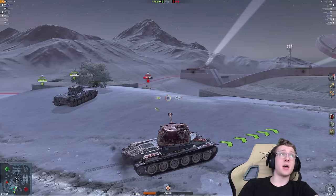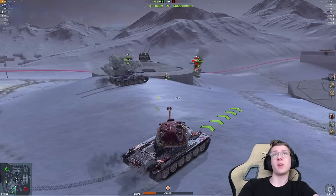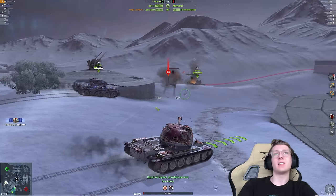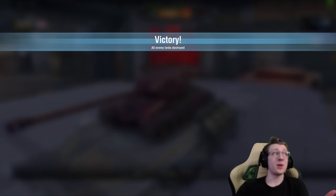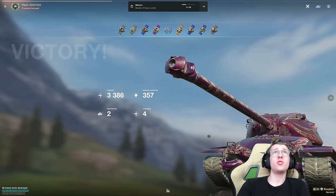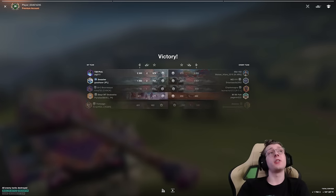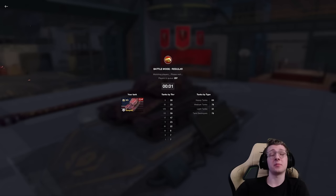Even though I went to the wrong side of the map, I was able to make quick work of the Charlemagne, distract an ISU, and overall come out with an easy win. The WZ was not the brightest bulb and didn't see the Smasher aiming HE at his rear. A win's a win — that was a very solid game. 3,400 damage, we got a first class, and we probably made some decent credits. That's the one other advantage of this vehicle over the tech tree — it's a premium, so you can earn credits, which is quite nice.